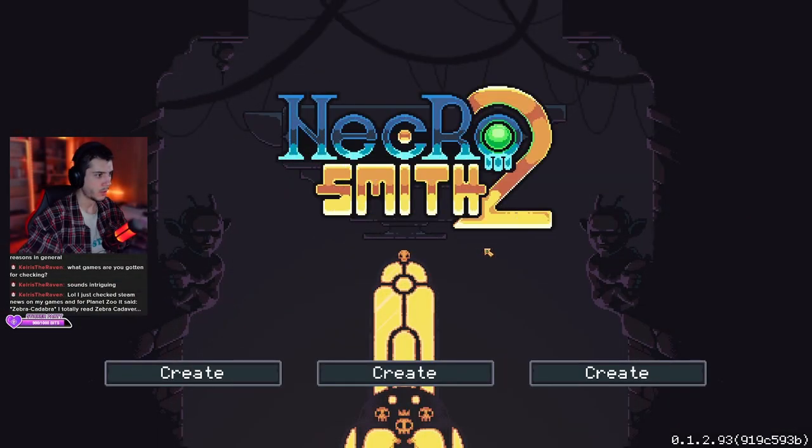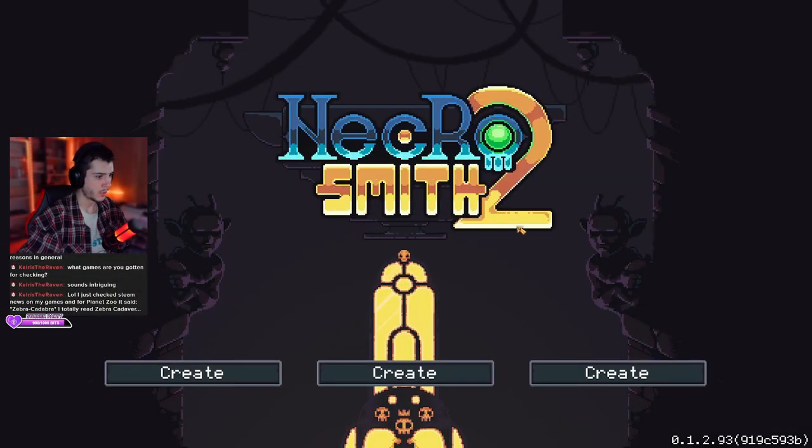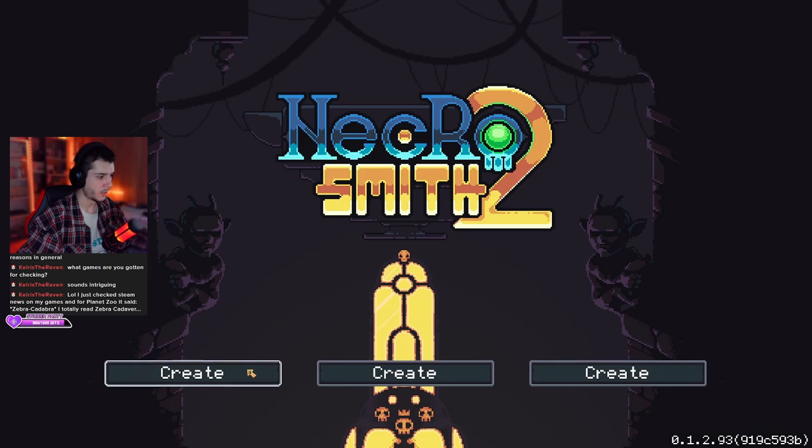The first game I want to talk about is NecroSmith 2, which is a tower defense game but not like your usual tower defense games. Here you make an army of zombies which you build from different body parts and they protect your tower. But it's not just that.